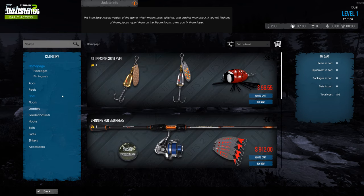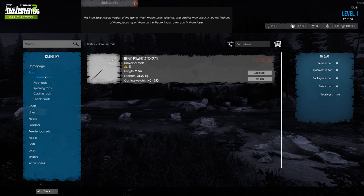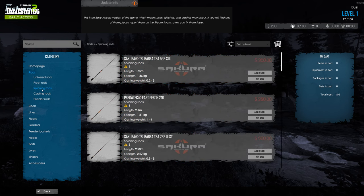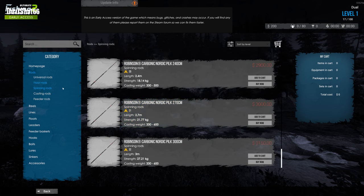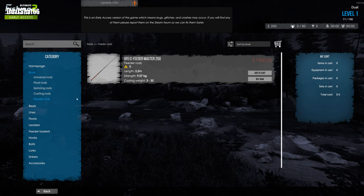Checking out the rods section — this one is free, and I think we already have it. There's a bamboo one, universal rod, float rods, spinning rods. Now I'm a noob when it comes to info about fishing — in real life I've never caught any fish, which is a bummer because I definitely want to learn how to fish.